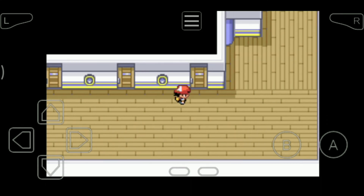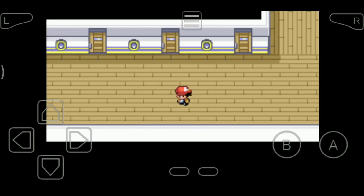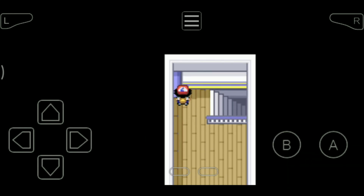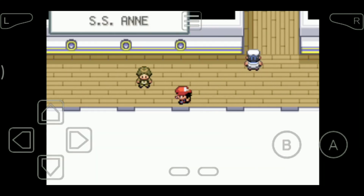These areas are trainer areas only. You can't enter here — that's the camp captain's area, you can't go over there. These all are like, you know, restricted zones.